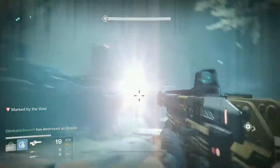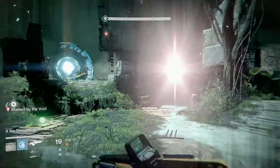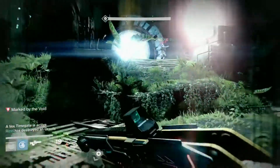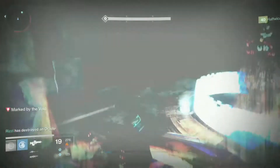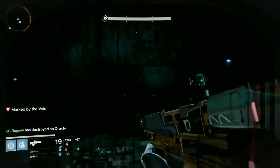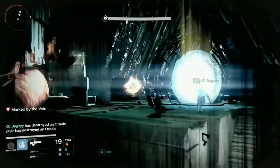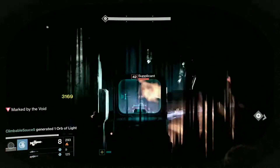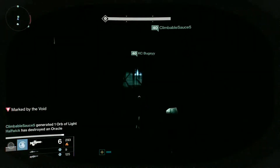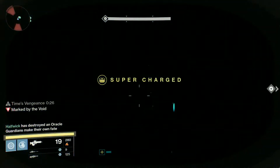The best way to get damage on him in my opinion is Sleeper Simulant. Sleeper Simulant deals about 300,000 damage with Tebbit and Weapons of Light, which is just insane. You can actually one-phase him if everyone uses Sleeper Simulant. Weapons of Light bubble should be on the back platform and top mid, so get your Hunter to jump up and tether him or rip into Atheon with your Sleeper Simulants.